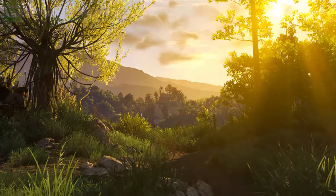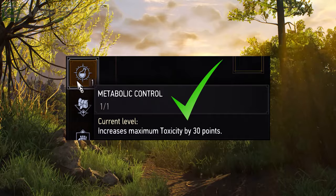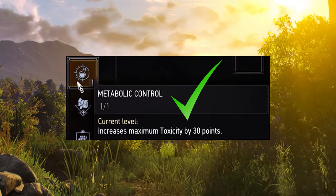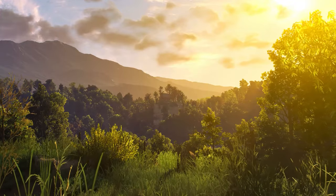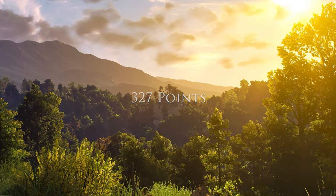Utilising the general skill named Metabolic Control will add a further 30 points to this total, increasing the limit to 297 points. Equipping Manticore Witcher gear will see the gauge maxed out at a whopping 327 points.